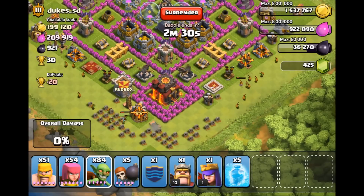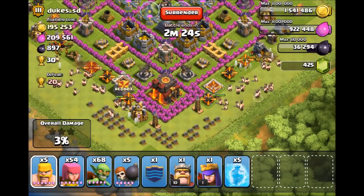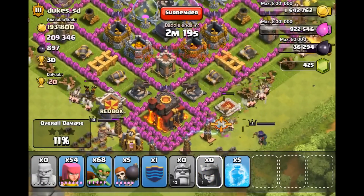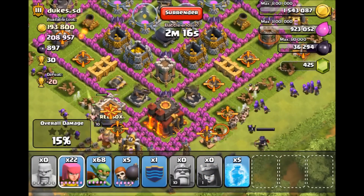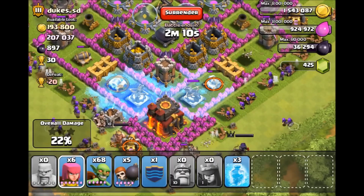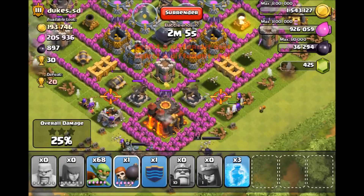Since I have a lot of goblins I'm gonna have to tank the X-bows a bit while I put other stuff. Then I hurry up and put barbarians on both sides at the same time, putting archers as well. Now putting a freeze spell right here and a freeze spell right here so these can't attack me for a few seconds — dropping the wall breakers.